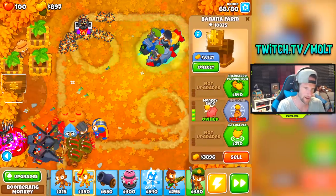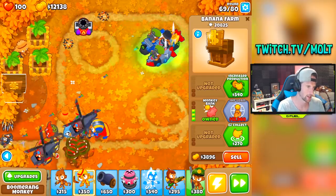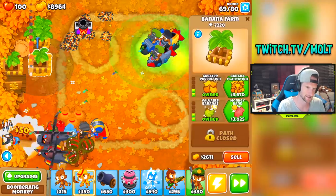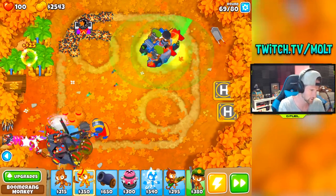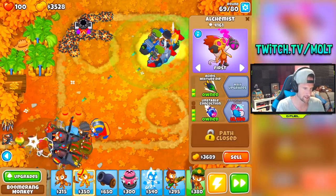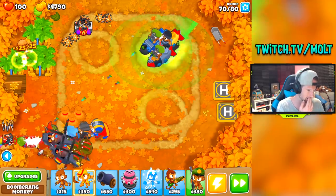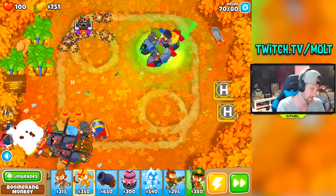Our bank is at $9,000. My biggest thing here is getting a factory soon. I'm going to get three banana plantations to help us out up there as well. This guy is already good — I might upgrade him to 5-4-0-0 because that'll help us out a good bit as we start struggling with some other stuff. I'm going to save him for round 76.